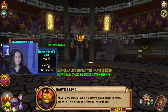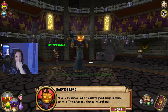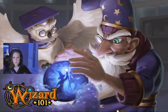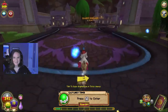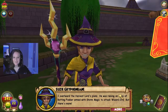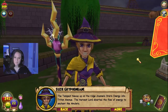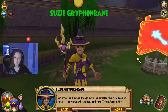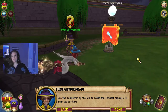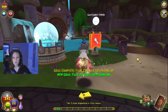I am beaten, but my master's grand design is nearly complete — Triton Avenue is doomed! I know what he's talking about. Susie: I overheard the Harvest Lord's plans — he was raising an army of rotting fodder armed with storm magic to attack Wizard City. The Tempest Nexus up on the ridge channels storm energy into Triton Avenue; the Harvest Lord diverted it to enchant the amulets, but after he finished he directed the flow back on itself — the Nexus will explode and take Triton Avenue with it! How is she gonna get there quicker than me? She didn't even take the teleporter.